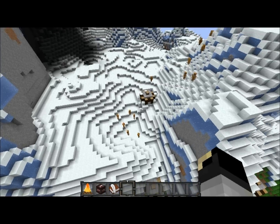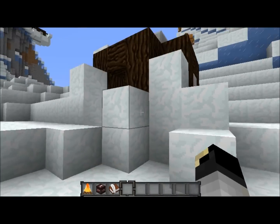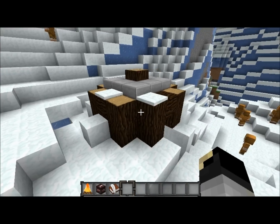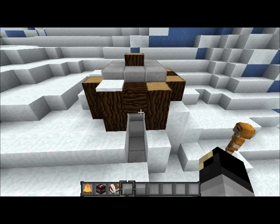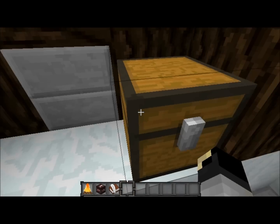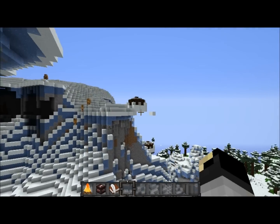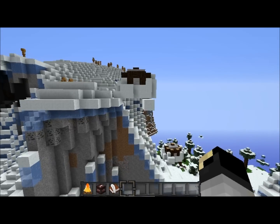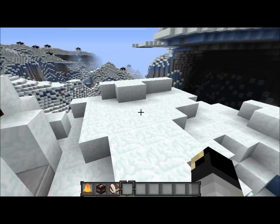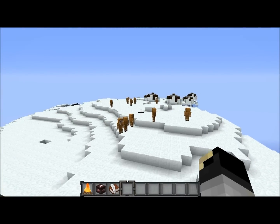It also spawns little Eskimo huts everywhere. This is a work in progress — it's not completely finished — which is good because these Eskimo huts spawn in a little bit crazy of a fashion. This one has spawned half buried in snow. There are just some that are floating over the edge of the mountain, like this one right here is just straight up floating over the side of the mountain.